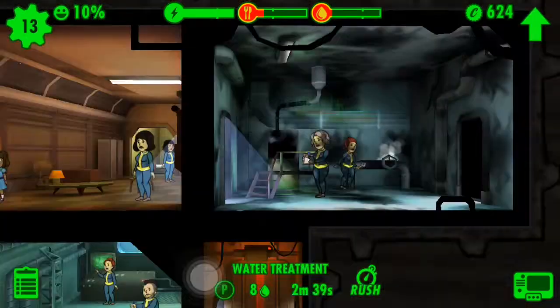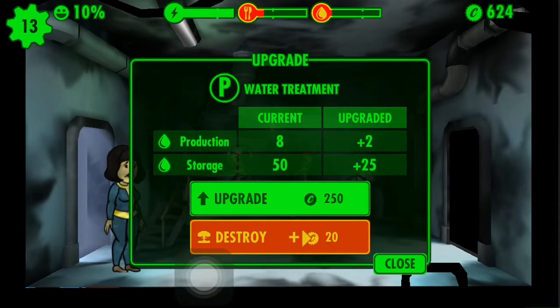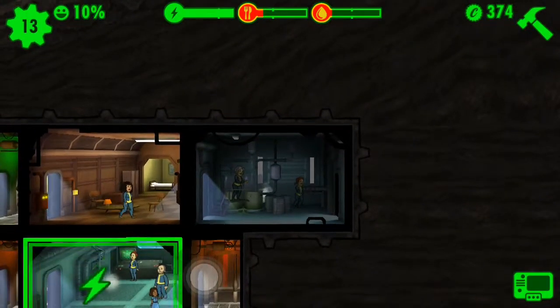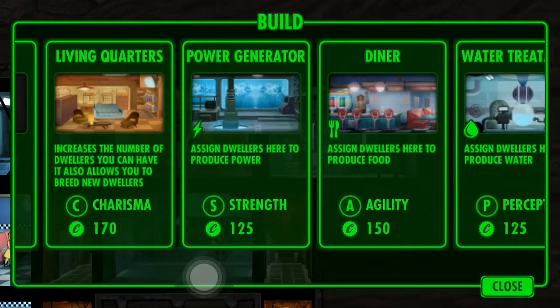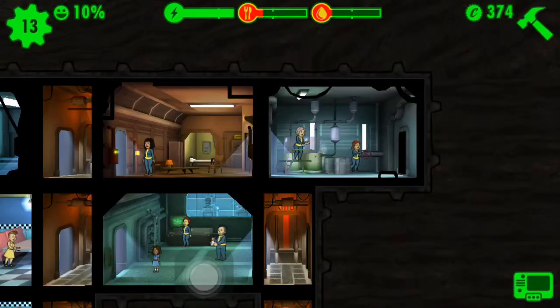We do have one with endurance. We can upgrade this room to get more caps, but it also costs caps. Production versus storage — yeah, we need to do that. Perception is for water treatment — we have to put everybody with perception in the water treatment area. Sounds like that's gonna be great, but we don't have anybody with perception yet.